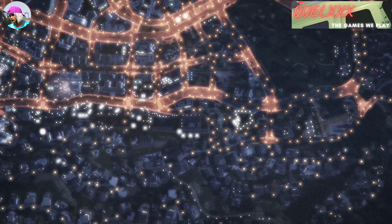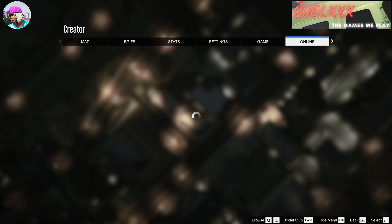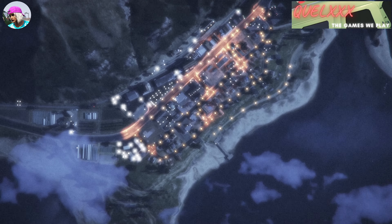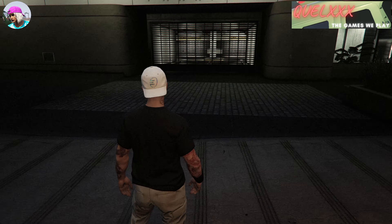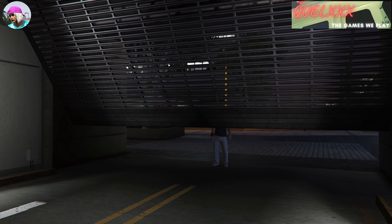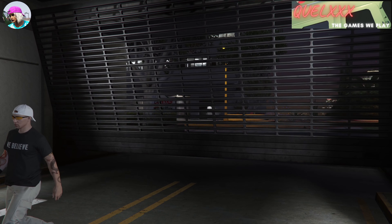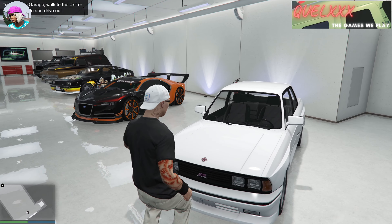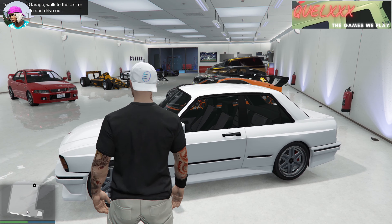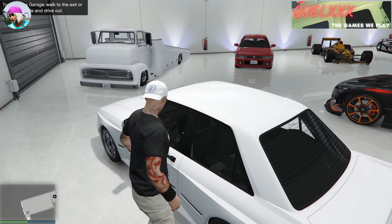Going to pause menu, creator mode. Once in creator mode, press the pause menu button again — that's P — and choose invite-only session. Now that we're back in session, let's go into the garage and see what the car has given us. Hopefully the mods transferred. Unfortunately, I don't think it worked — the Terabyte-to-car transfer does not work either. It worked for the session, but once you leave the session or the game and come back, it reverts back to normal.